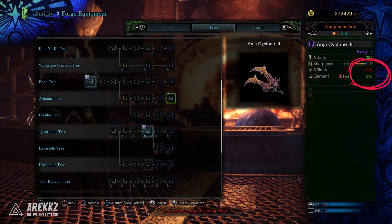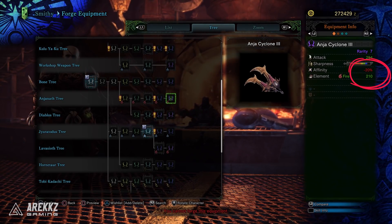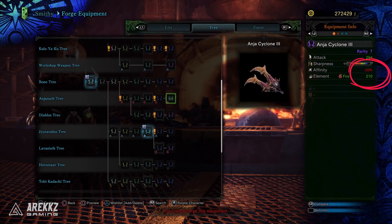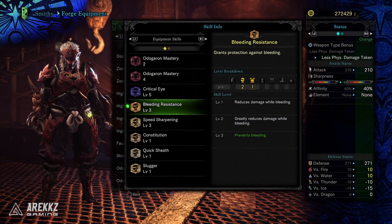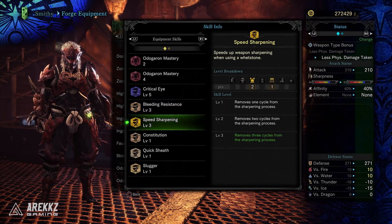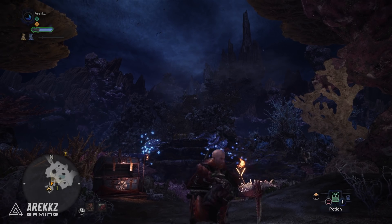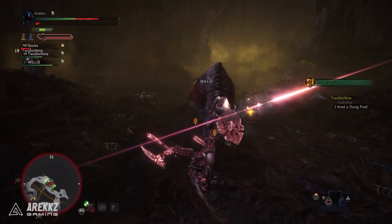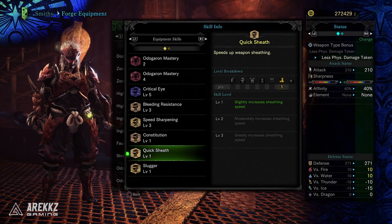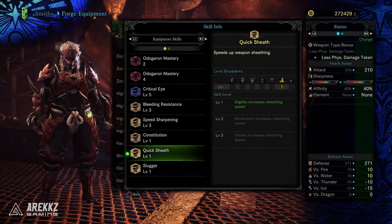Some weapons come with negative affinity, meaning there's a chance your hits may only do 75% of the damage, while positive affinity gives a chance to do 125% — so armor with affinity lets you boost that or negate negatives. You also get level 3 Bleeding Resistance, which is great when fighting Odogaron since he inflicts bleed. Speed Sharpening level 3 is amazing — it removes three cycles from the sharpening process, making it incredibly quick, which goes hand in hand with Protective Polish. Constitution level 1 reduces stamina depletion by 10%, and Quick Sheath level 1 makes it slightly quicker to put your weapon away. The final skill can be ignored as it's from my charm and isn't part of this set.